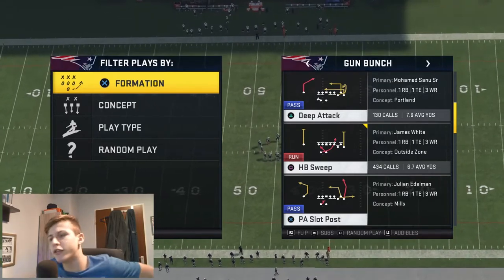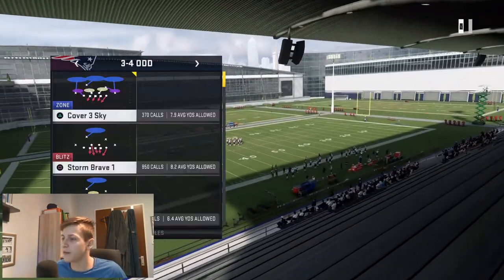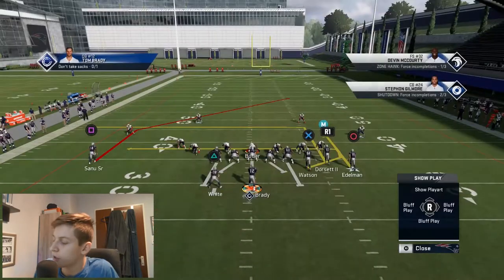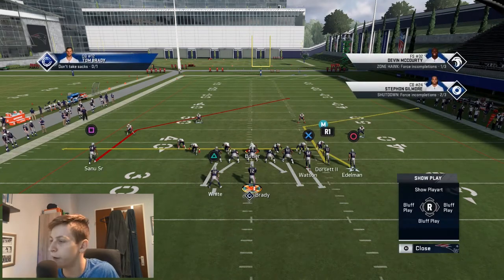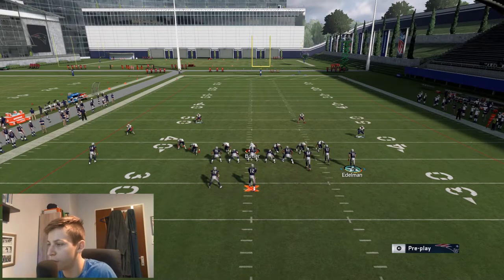Let's talk about Deep Attack. All the setups are going to be written down in the description so you don't miss anything. What do we do with Deep Attack? We want to have a corner route and a drag route — that's the first setup. Once again the Slot Apprentice corner route — you need to make sure you have the Slot Apprentice right there. Snap, motion snap him, and in this case I would just read the user.